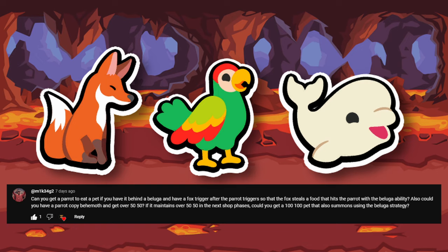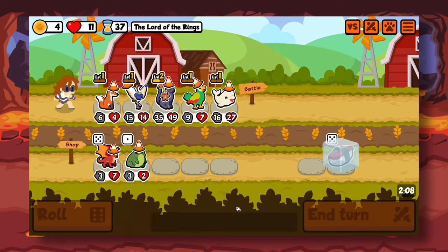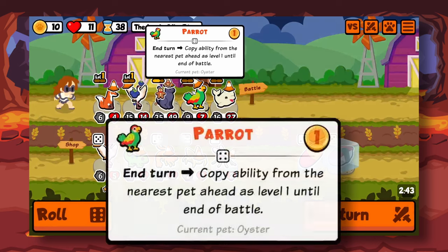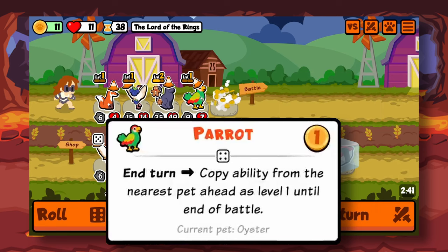Another thing someone theorized, which wins the award for being the coolest, is how parrot works with Beluga. With a fox, you can trigger parrot after it's copied the ability, and parrot will summon in battle. However, the Contains Pet text persists after battle, and while it can't summon without the ability, it doesn't need to eat something every round in order to work — super cool to have something persist from a parrot's ability.